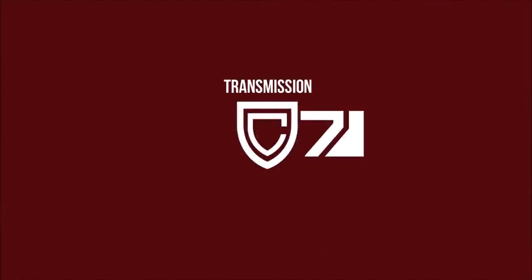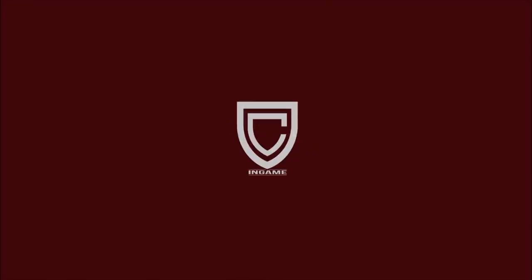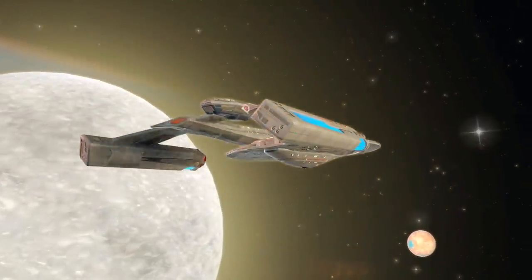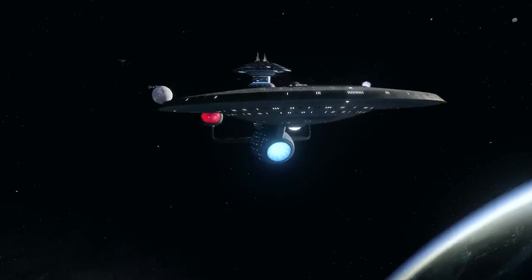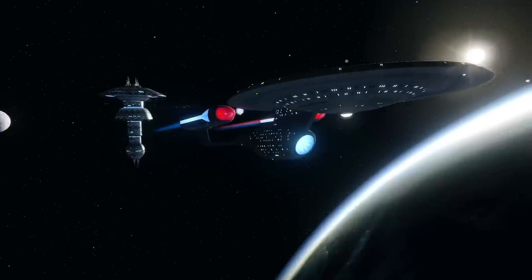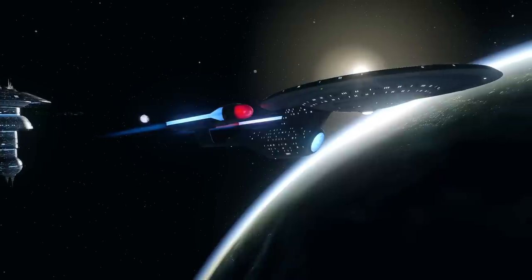Continuing our look into the ship origins from Star Trek, I thought we could take a step back from the newer vessels of contemporary Starfleet and instead look at something from the seldom explored missing era of the 24th century. Before the Galaxy Class entered the scene, becoming the iconic Federation vessel, this bracket was filled by another all-rounder, the Ambassador Class.